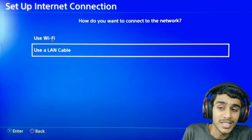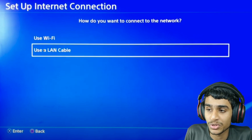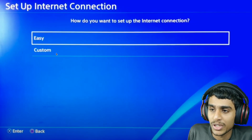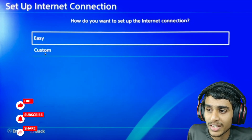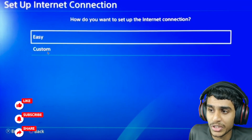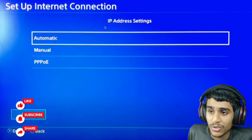It will ask how you want to connect to your network. If you are using Wi-Fi, select the Wi-Fi option; if you are using a LAN cable, choose that one. After selecting the option, it will ask you to set up the internet connection — select the Custom option. Do not choose the Easy option.